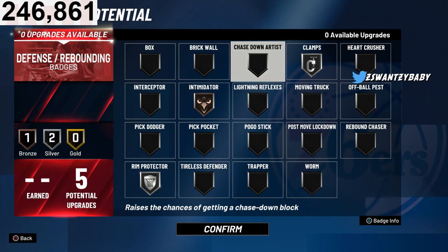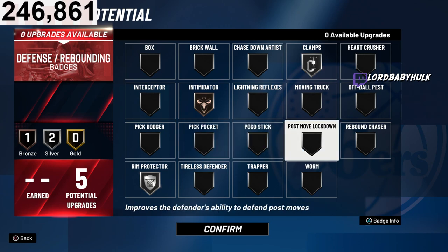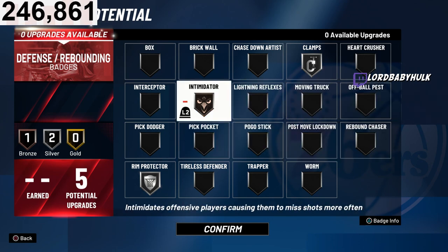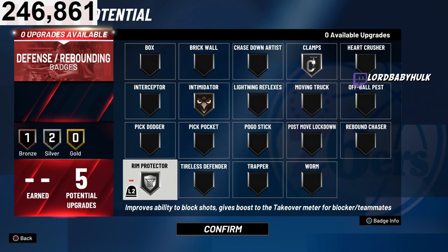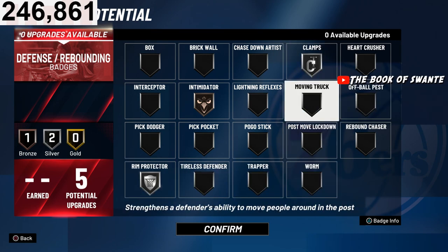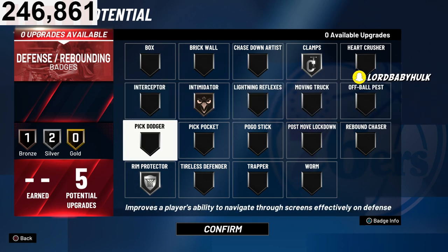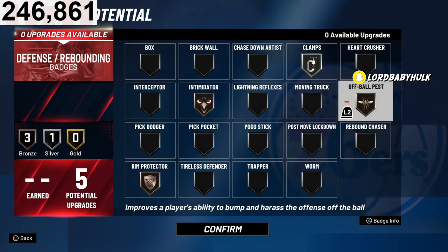Since you're going to be in the corner guarding corner stuff, I'd rock something like this for defense and you should be fine — you should get plenty of stops. If it gets too deadly and you're struggling to stop people in the paint with this build, you can put on Off-Ball Pest. I don't know if that combo or Silver Rim Protector will work better — you'll have to lab that.